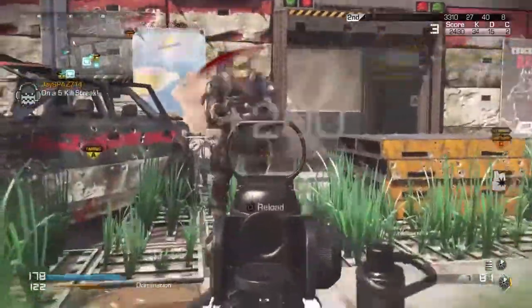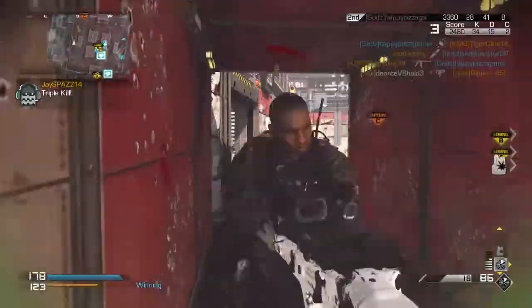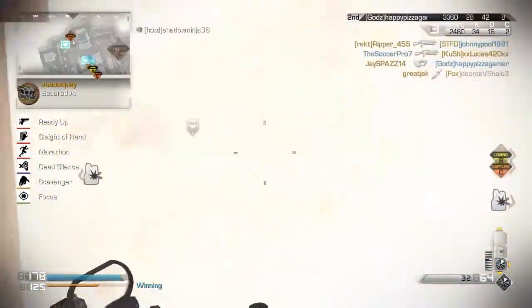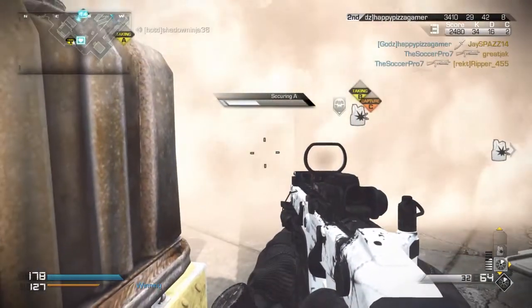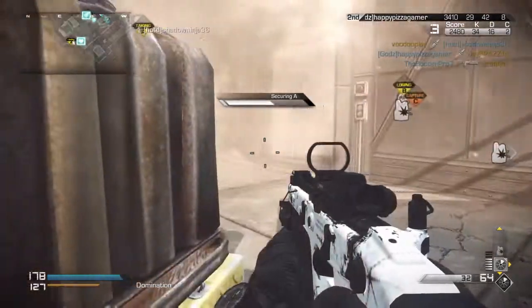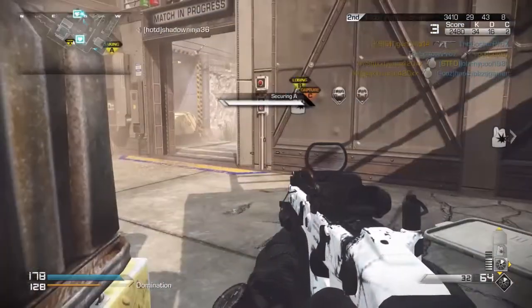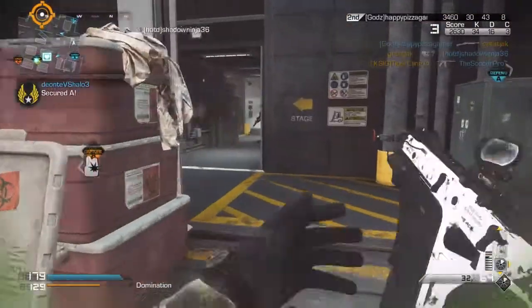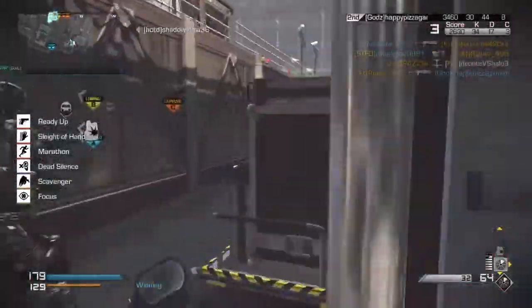Now it's starting to get really hectic because they realize that they're down and they're trying to confuse us — they're throwing smoke grenades everywhere. I can't see shit. I wish I had thermal sight but I really don't like it in this game; I feel like my gun pops out a ton when I use it, so I just like to run the red dot.